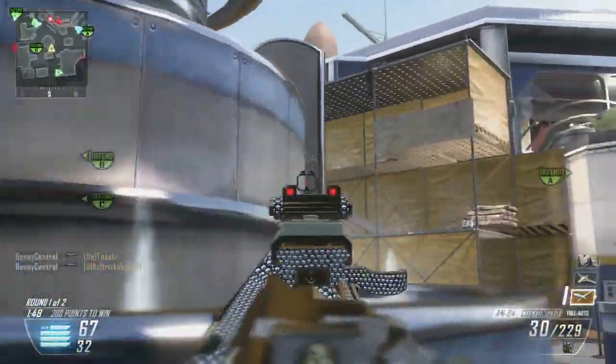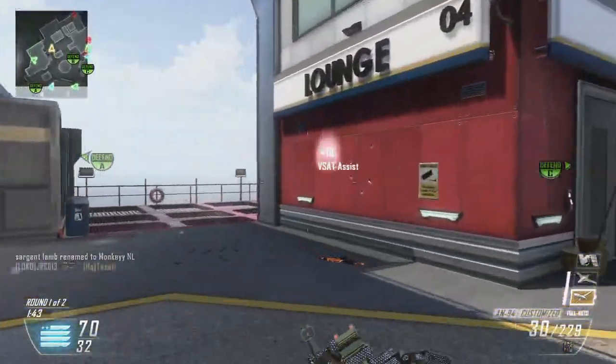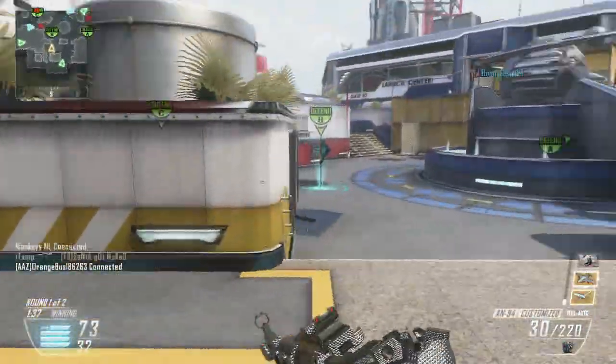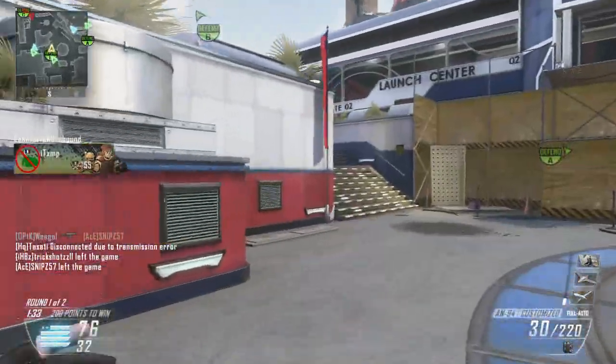That's why I was playing with Benny and Liam — it's just so much easier when you've got one or two good teammates who can get you VSATs and help you on the flags. I don't think we lost. We played for like two to two and a half hours and didn't lose. We got a load of nuclears — Benny got like five nuclears, I got two.